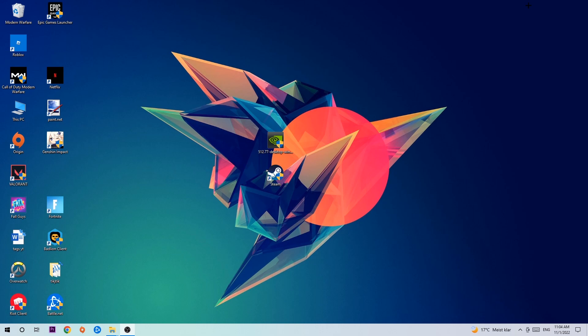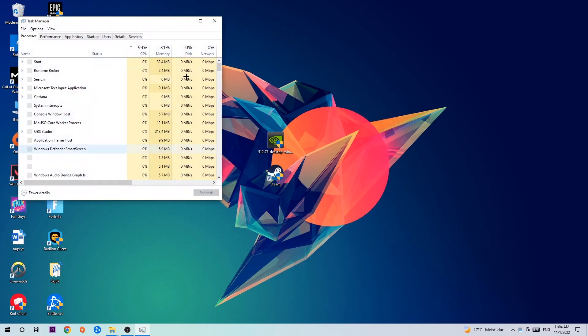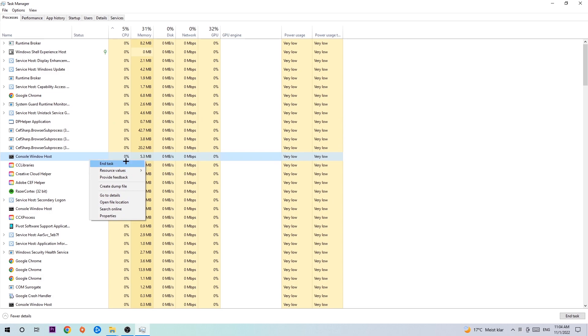The first step I would recommend for everybody is to navigate to the very bottom of your screen, right-click your taskbar, and open up your Task Manager. Once Task Manager pops up, navigate to the top left corner and click on Processes. Then click on one of those random processes — it doesn't really matter which one. Search for your game using your keyboard. If nothing pops up, you're good. If something pops up, simply right-click and hit End Task.